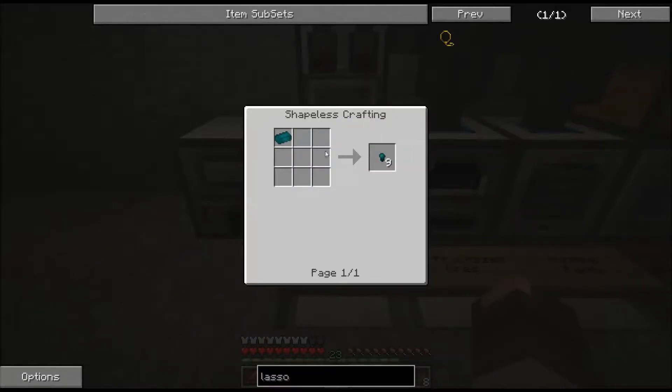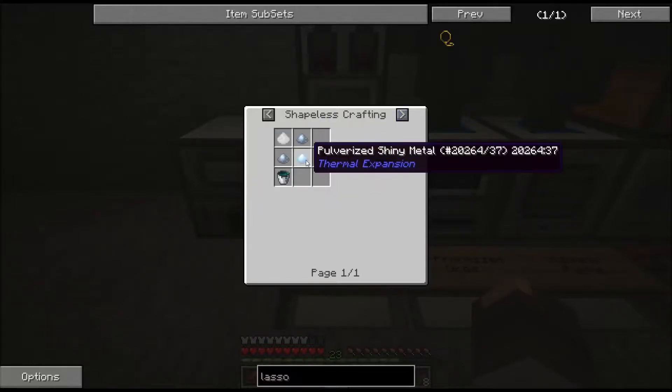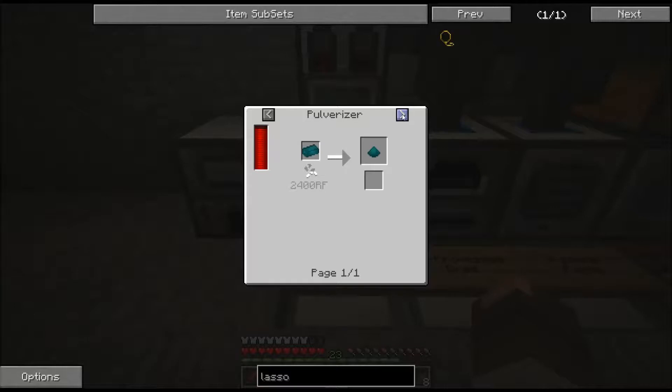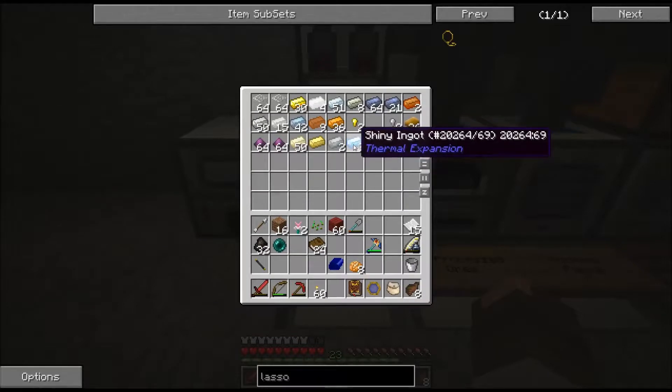Do these guys drop anything? Those guys don't drop anything. So Enderium blend - one pulverized shiny metal will make four Enderium blend, and then you pulverize that. That totally limits Tesseracts - I mean you used to have them like by the dozens. I guess I'm going to save my Cinnabar now.